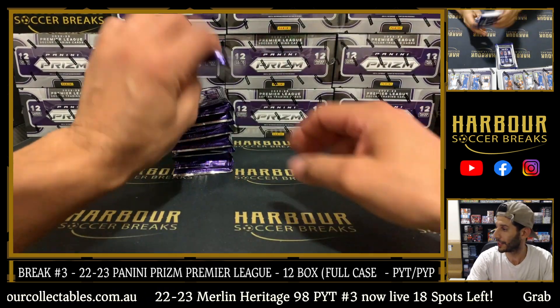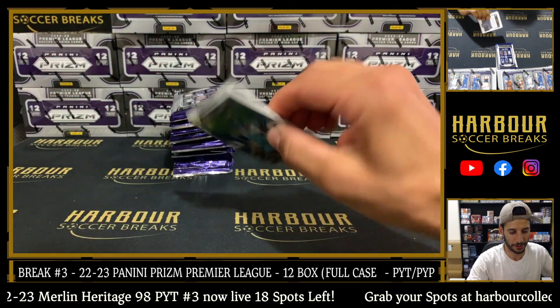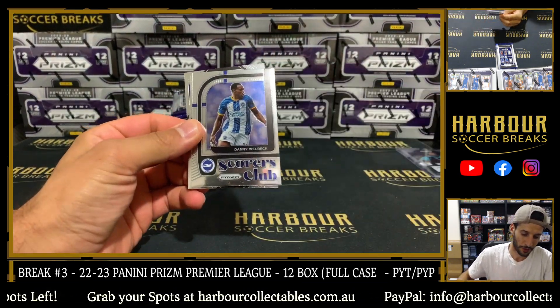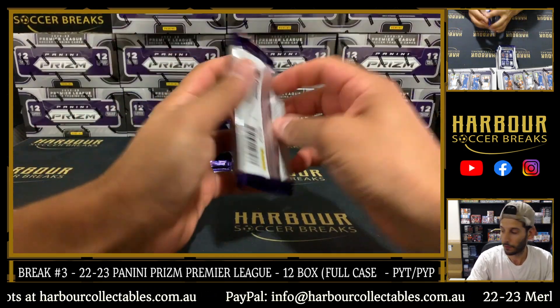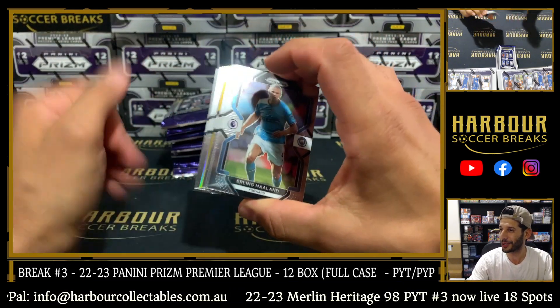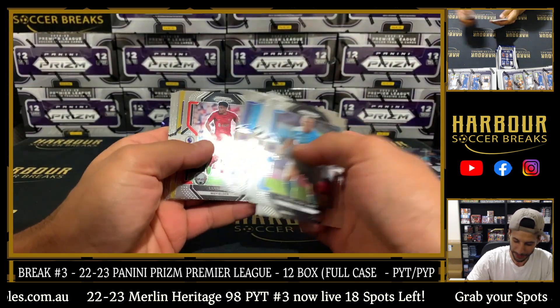Good luck everybody. Let's hope for a good case. T-Lo again, West Ham on the multicolor. Scorers Club, Danny Welbeck. Gold straight away — let's go. It's a Harlan base. We've got gold.